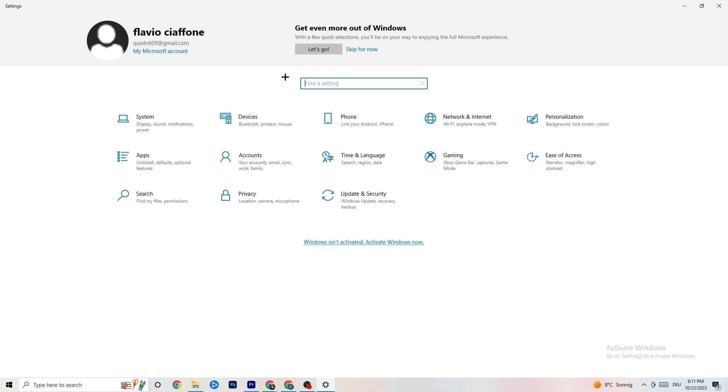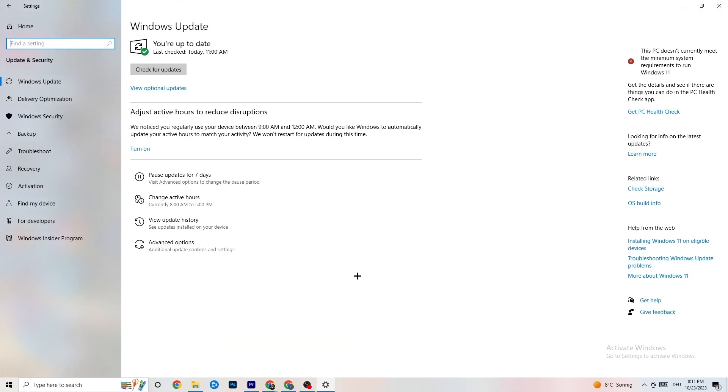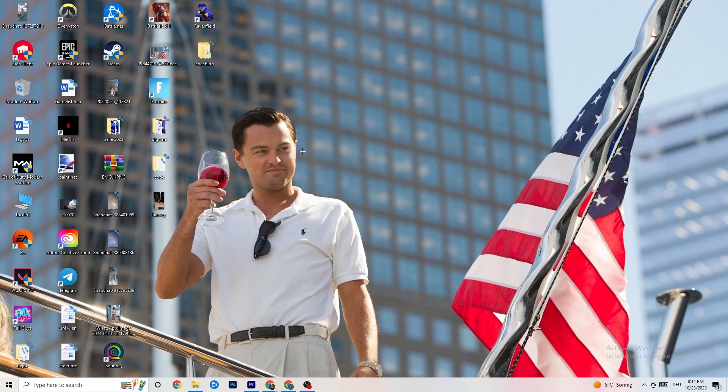Go back to your main Settings and click on 'Update and Security.' Stay on 'Windows Update' and check for updates. I really recommend that you keep Windows up to date because this increases your system's performance and helps with every kind of issue you're currently having. Update to your latest Windows version.